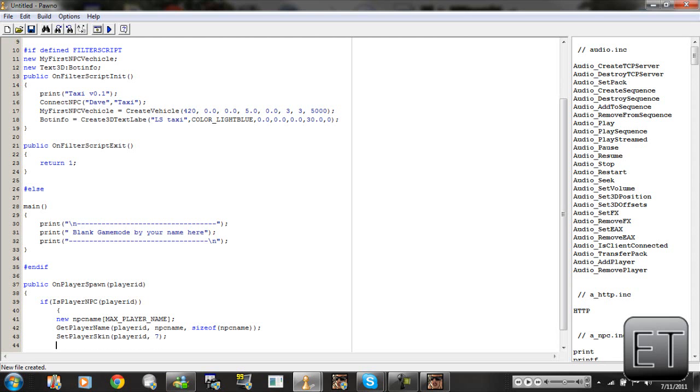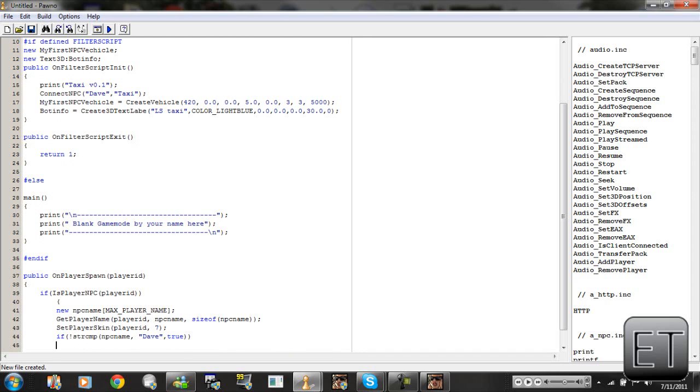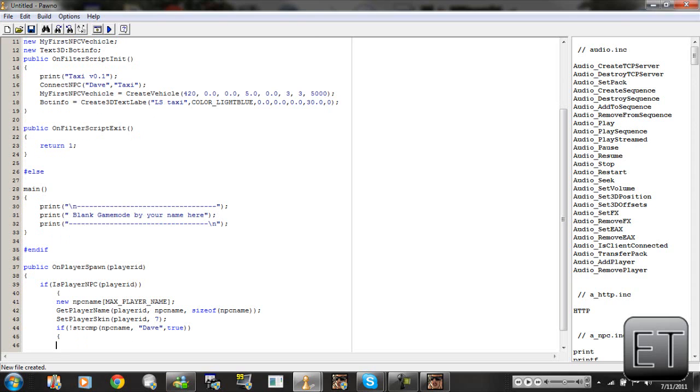Press enter and now we're going to type an if function. So we're going to say: if open bracket exclamation mark strcmp open bracket npc_name comma space quotation marks Dave close quotation marks comma true close bracket — so that's two close brackets. We're going to do open curly bracket, press enter.